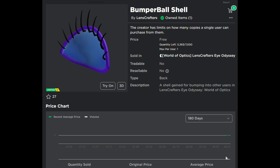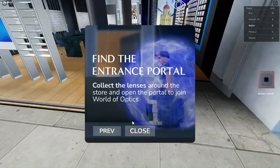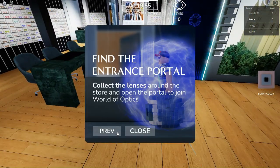This is how you can get the bumper ball shell from LensCrafters Eye Odyssey. It has 7,000 stock and already about 1.6k have been sold. It's relatively easy to get and it doesn't take a lot of time. Here's how you get it — I'll put the link to the game in the description.